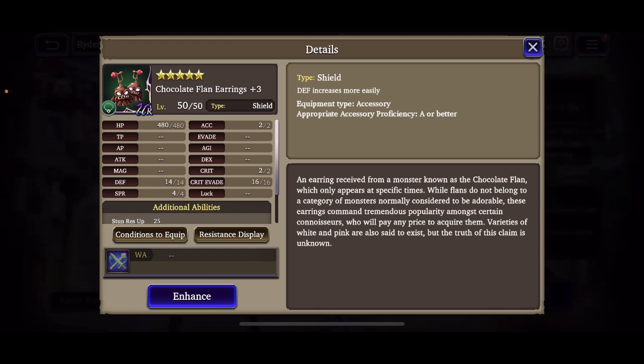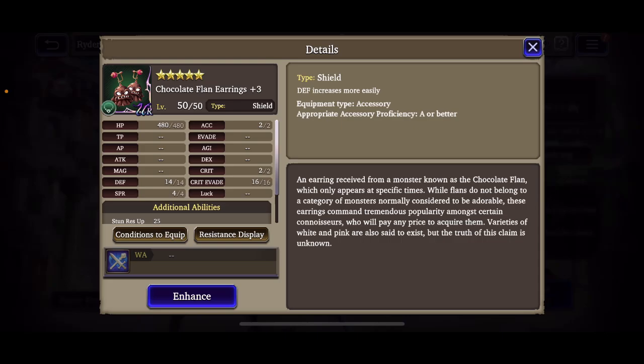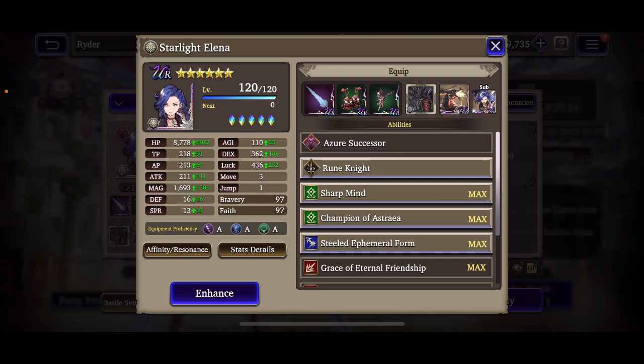It would definitely work if I had the Chocolate Flan earrings plus five, because for three turns after battle commences it's max HP up plus 25 percent. Right now I only have seven percent so it's not that big a deal. I'm running these essentially for the defense and that extra HP — we're going to see how tanky we can get Elena while still having her hit like an absolute beast.